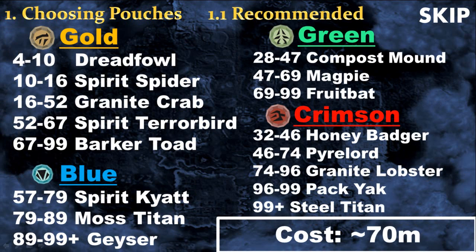Even though using my calculator is by far the best way to choose your pouch, I also made this little list. For gold charms I only recommend using them at the beginning until you get level 28 where you can use spring charms to make Compost Mound. I don't recommend using green charms for unicorn or iron titan because they cost a lot — only fruit bats. For gold charms I recommend making pouches up to Barker Toad all the way to level 99 because they are not very expensive. For blue charms, save them until level 57 where you can make Spirit Cobra, which costs nearly nothing, then the Moss Giant and finally the Geyser Titan for really good experience. For crimson charms I only recommend using them once you are level 32, then mostly Granite Lobster and then Pack Yak.